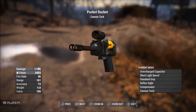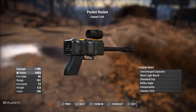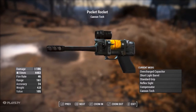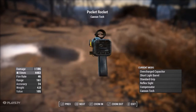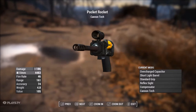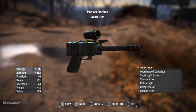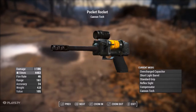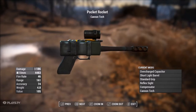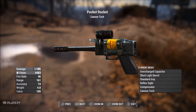Next we've got the Pocket Rocket — this is the 10 millimeter pistol, which is why that grip looks like a Glock. It's got an overcharge capacitor, short light barrel, standard grip, reflex sight, compensator, and cannonballs — that's right, we're using cannonballs out of this little thing! Damage of 186, fire rate of 46, range of 161, accuracy of 74, weight of 4.8, value of 105.